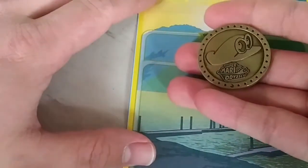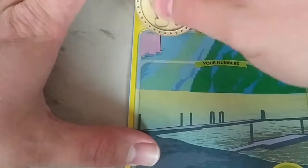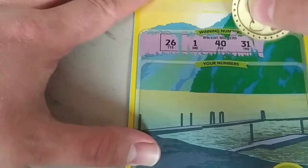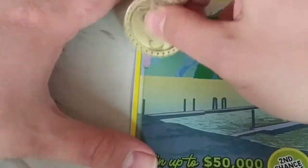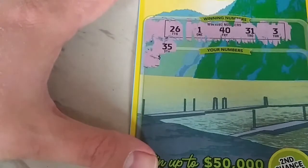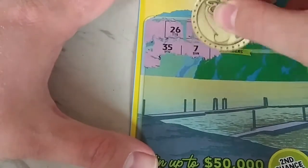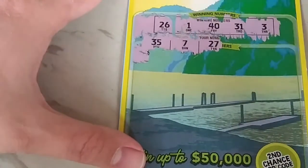Let's see what we got here. Winning numbers are 26, only one, 40, 31, and 3. All right, so we got to find these little numbers — gonna find them first. Up there's the prize, we don't want to do that yet. 35 — no. 7 — oh come on, where are you? 27 — one off. Make sure I'm scratching this right.